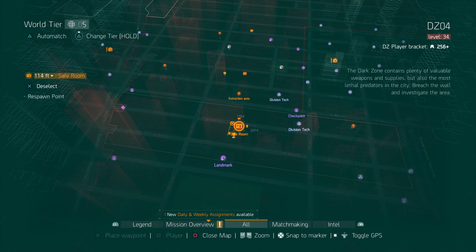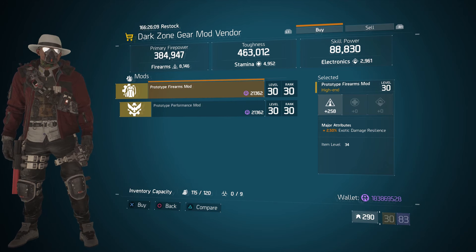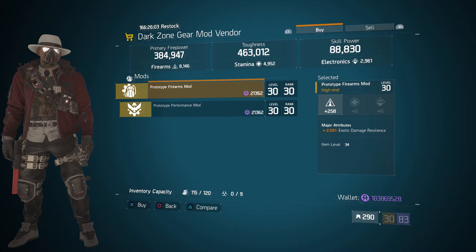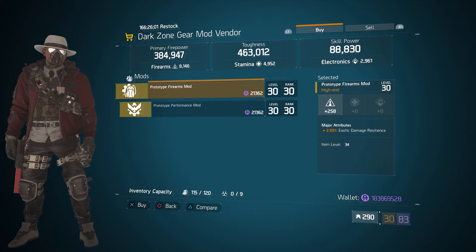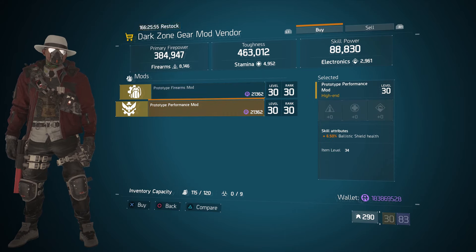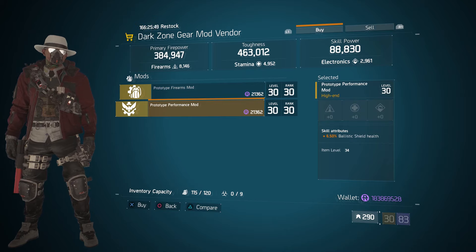For our next gear item, we're going to head over to the DZ4 safe room. The dark zone gear mod vendor has a prototype firearms mod with 258 firearms and 2.50% exotic damage resilience — that'll help reduce the bleed from those predator builds. Also here we have another 6.50% ballistic shield health prototype mod, which we already saw at another vendor.